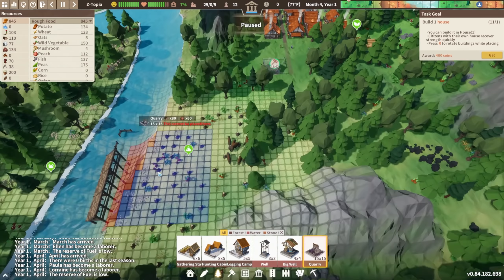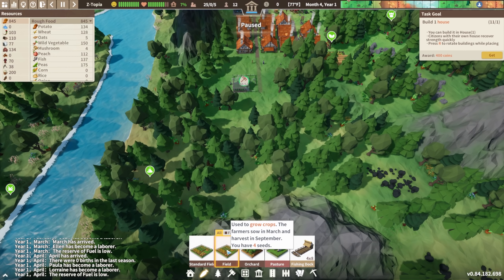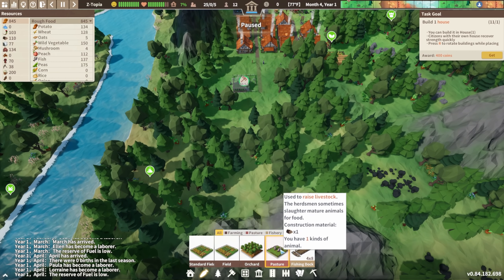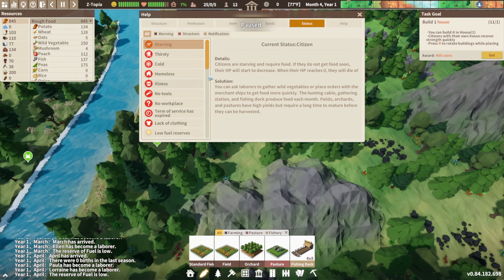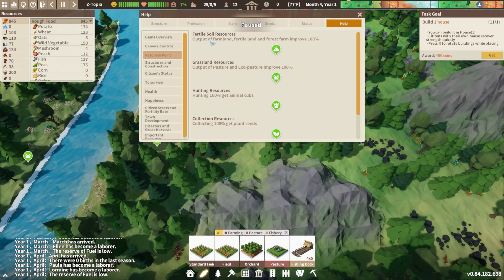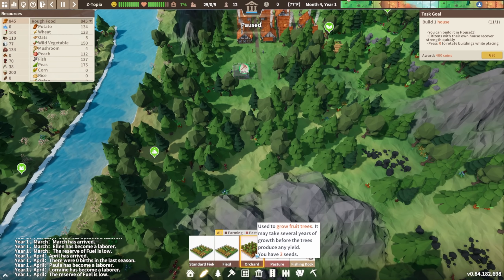We're learning the basics. We need some fields. The standard field has the same function as a field but size is fixed. We have field, orchard, and pasture. There's a symbol — output of farmland, fertile land, and forest farm improved 100%, output of pasture 100% on that. So farmland, pasture — cows eat the grass, good soil. Used to grow fruit trees — it may take several years before trees produce any yield. We have three seeds. The pasture should be on the other side. I wonder if we can build bridges yet.